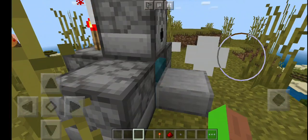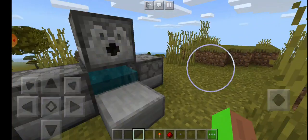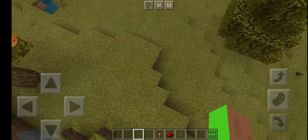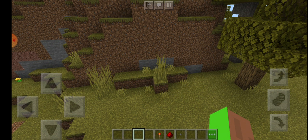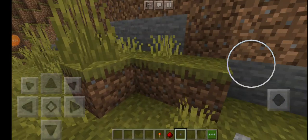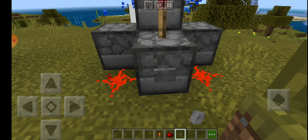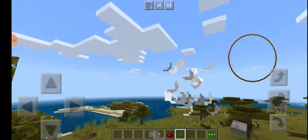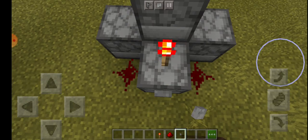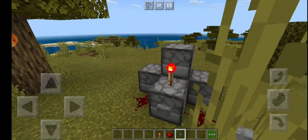Okay, let's do this! The TNT cannon just blasts away — wow! Let's do this again. I'm literally pressing the button so many times — wow, look at that! Let me try one at a time. Yeah, look at that thing flying!